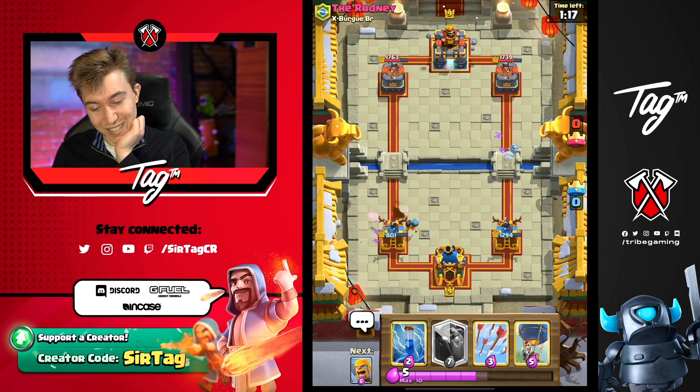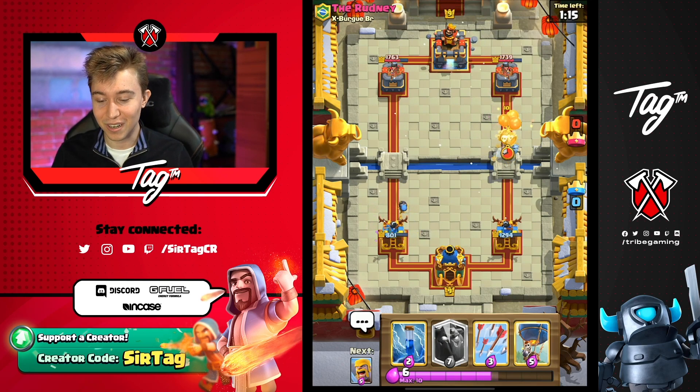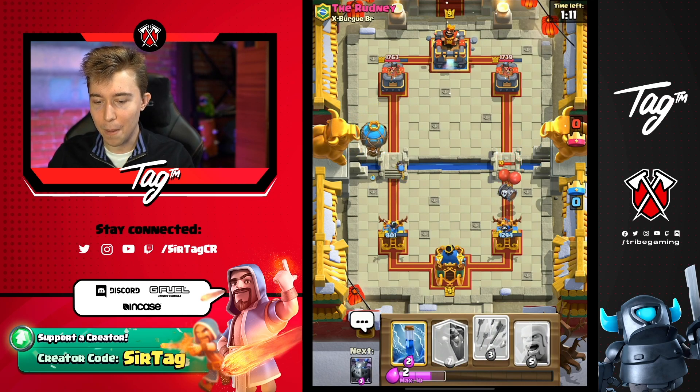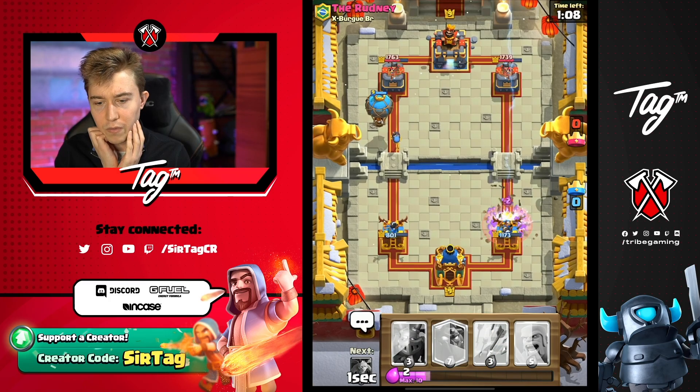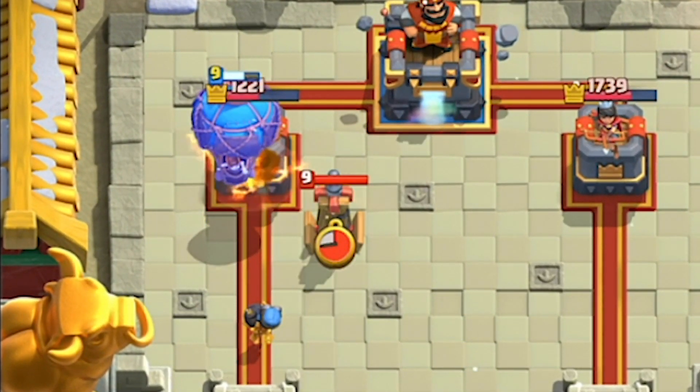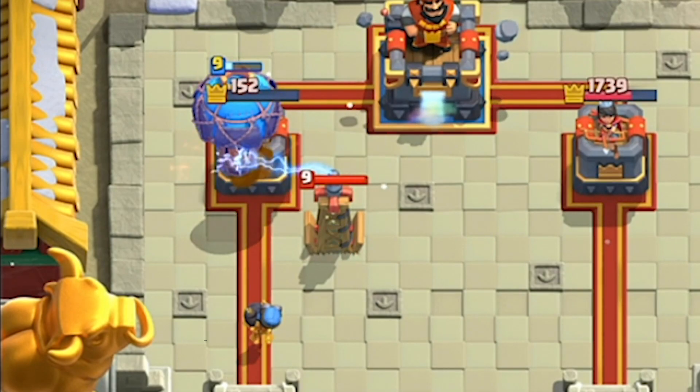I really did not anticipate my units to be that good, but you know, they are out here. So we're going to go for a Balloon. I think we go in for a Zap here, and then Arrows on top of the Tesla - or maybe we don't even need to. Tesla, die to the Bomber plus Balloon. What are you going to do? You're down so much Elixir! Yeah! We finessed him!